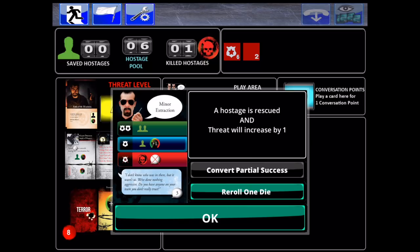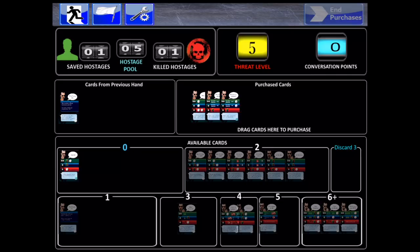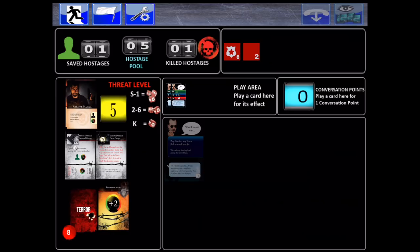In this case we managed to rescue a hostage by playing the minor extraction card. Whenever you play a card, that card leaves your pool and you don't get it back until you purchase it again. Some cards cost zero, while others cost conversation points that you earn by playing cards. So it's all a balancing act of playing as many cards as you can and then acquiring needed cards to keep your engine flowing and heading towards your goals.